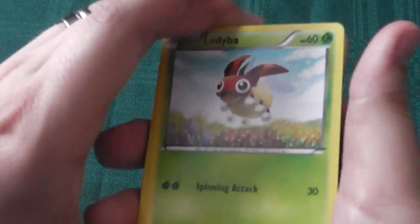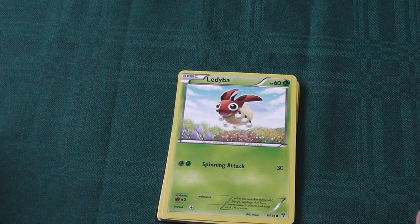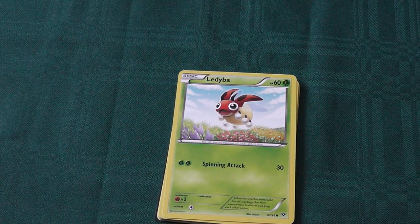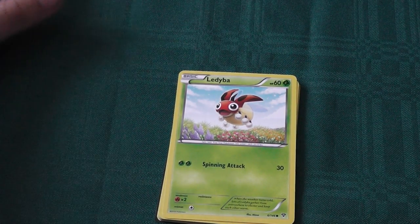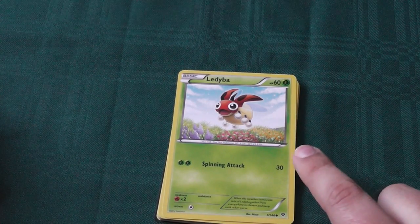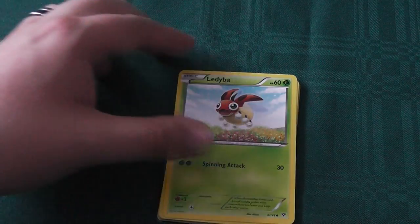Let's start with Ladyburr. 60 HP grass type Pokemon, retreat cost of 1 normal, 2x weakness to fire. Spinning attack costs 2 grass for 30 damage. Not a bad attack for a basic Pokemon — reasonably high damage for only a 2 energy investment. Not a bad little creature.